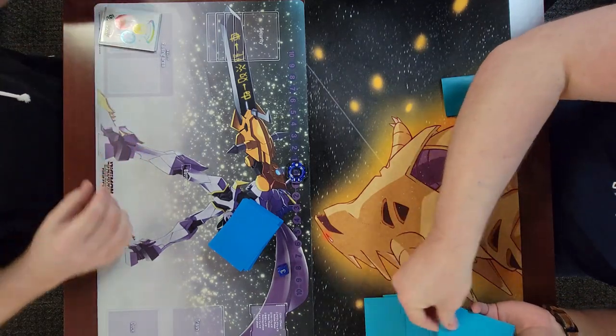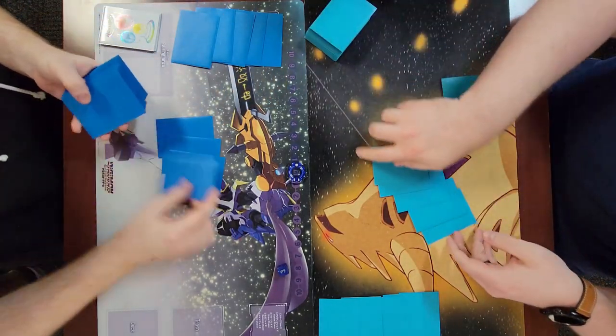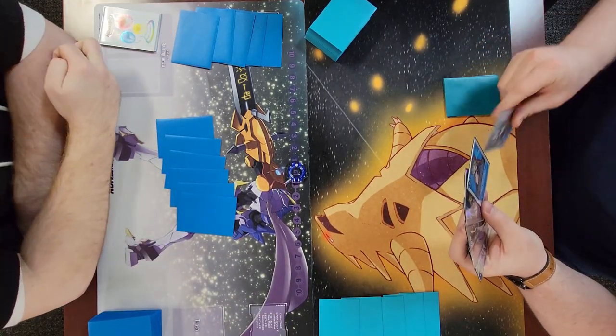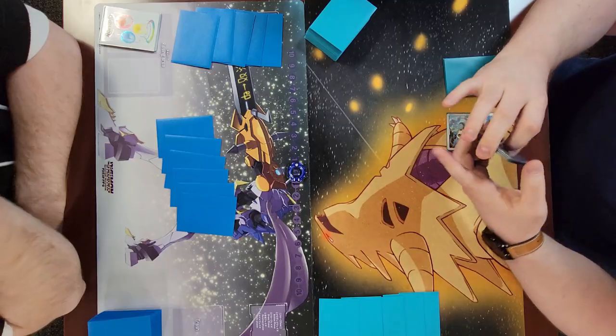What's up fellow nerds, today we are showcasing round two from Friday Night Locals. This is my Ulfors deck versus Purple Millennium on Turbo, and I won the die roll so I have to go first.